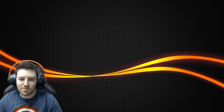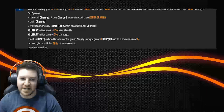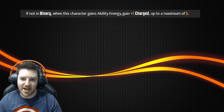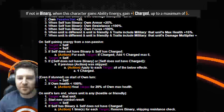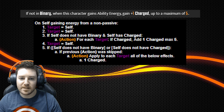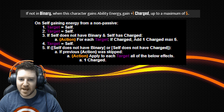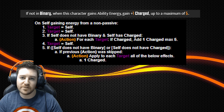Number six, Captain Marvel's Passive, Higher, Further, Faster. The part of this ability that's incorrect is the line that says if not in binary, when this character gains ability energy, gain plus one charge, up to a maximum of five. The misleading part is that the code actually specifies on self gaining energy from a non-passive. This means that while there are still a handful of characters Captain Marvel can gain energy from, she actually won't gain any charge from Star-Lord's passive, Kree Reaper's passive, Kree Royal Guard's passive, or Thanos' passive. This is especially unfortunate because she's supposed to synergize really well with pretty much all of those characters.